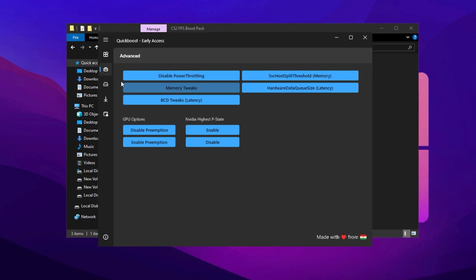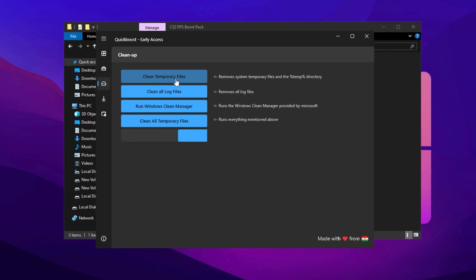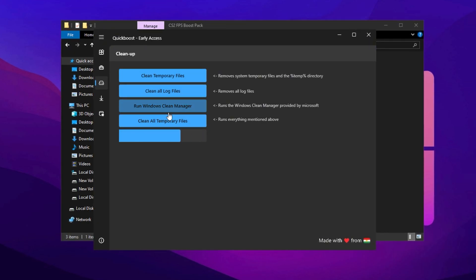To further optimize your system, it's crucial to clean up unnecessary temporary files and junk data. Click on Clean Temporary Files, and a new window will open to begin the process. During this cleanup, your screen might flicker black or white for a moment — this is completely normal. Simply wait for the process to complete, then click OK when prompted. This step can take a few minutes, depending on how much data needs to be removed.